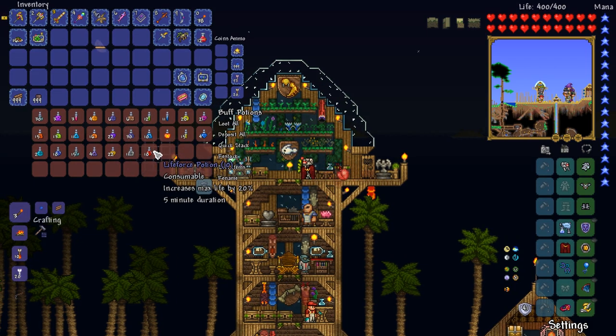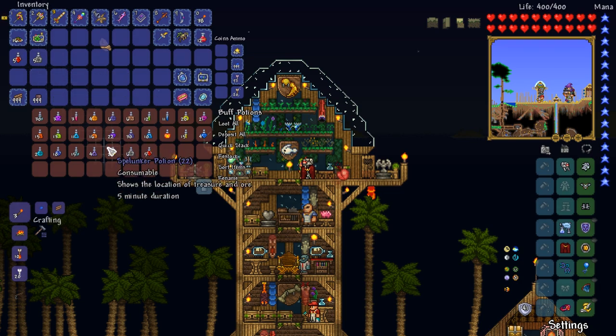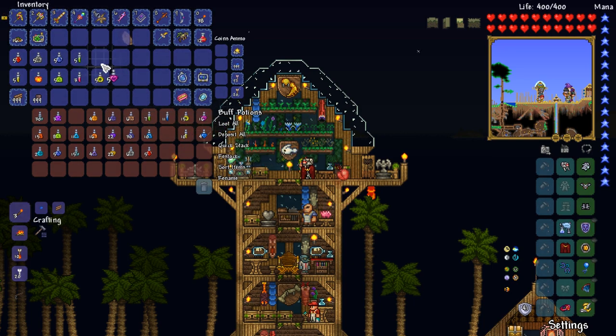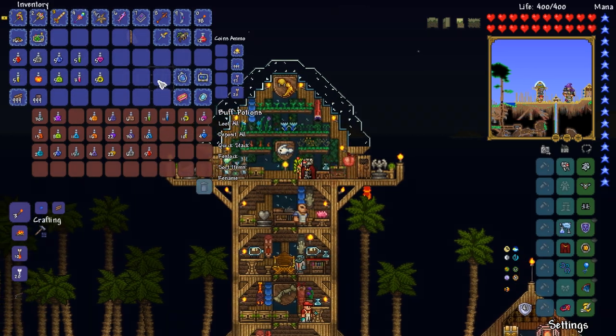I need to go ahead and grab myself some buff potions — we're going to buff it up this time. I feel like we were a little bit too unprepared previously. Calming potions — don't actually know if they're going to be useful. Iron skin — definitely. Inferno — definitely. We've got night owl, danger sense, regen, archery, swiftness. Shine for a little bit of light and then some heart reach. That looks like a pretty good set of buffs, ladies and gentlemen.